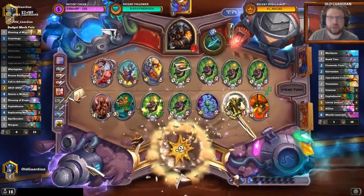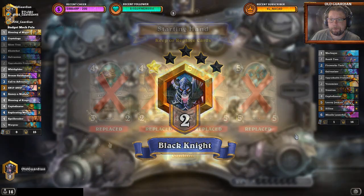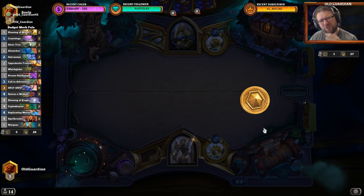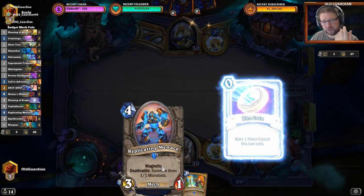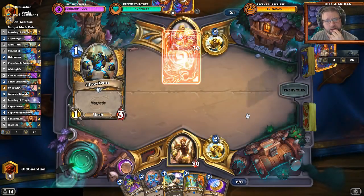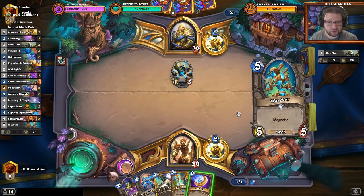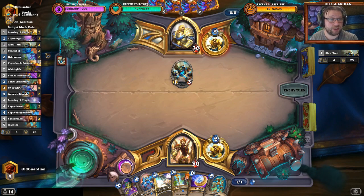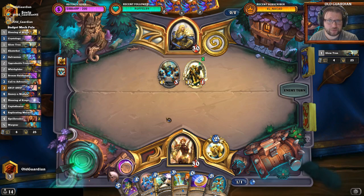Well, that one I couldn't help with. I could only play around the Snip Snap out and the Wargear out. I don't have that strong of a play and that's a problem. This hand is also a problem. You can't win every time — I just couldn't get any of the good cards. I guess Whirly Glider is kind of a good card, but it's not going to be enough. Obviously next is just the 1-1 to trade the Whirly Glider.